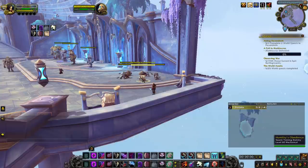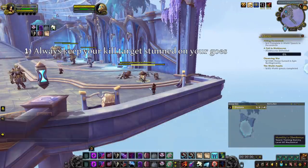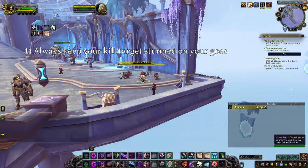Before I start, you need to be aware of two things. First, as a sub rogue, you do not have unhealable damage like some other melees have such as Windwalker. Instead, you have high damage during short windows and your strength lies in the fact that you do it while stunning your target, preventing them from using a defensive, CCing you or healing themselves. Therefore, it is extremely important that you do not leave any gaps between your stuns when attempting to kill someone.